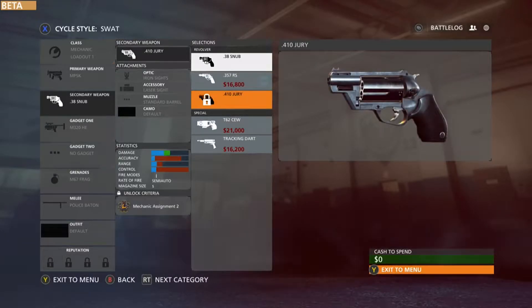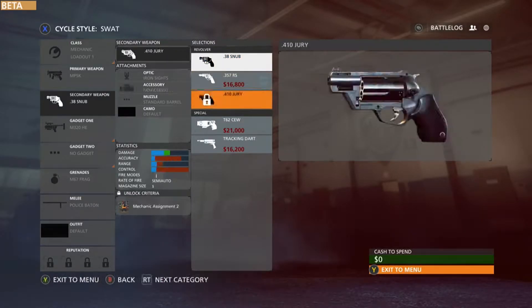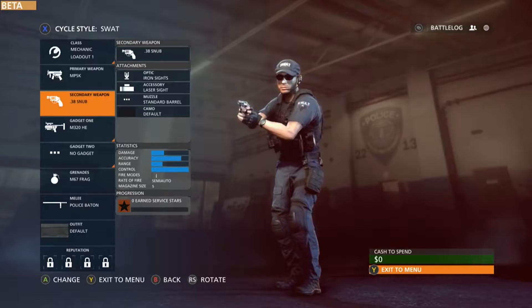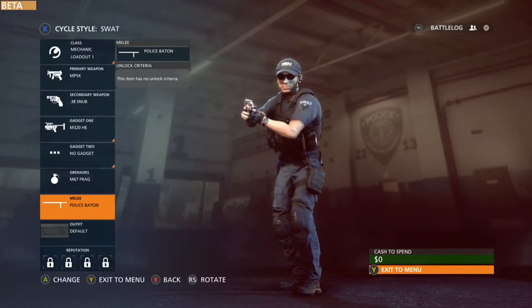I do like me a revolver. That is an old-school looking revolver right there — 38 snub. Jeez, talk about old school cop weapons. Tracking darts — oh my god, so you can actually shoot that into somebody's car and track them back to where their crew is spawning, I'm guessing.